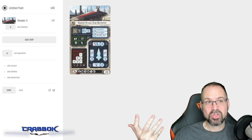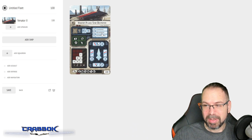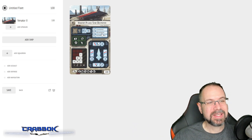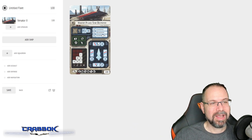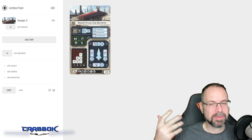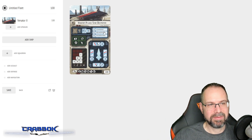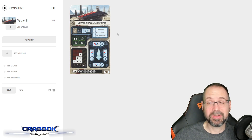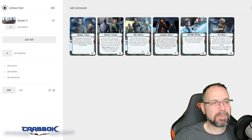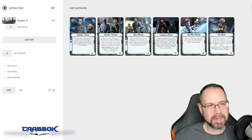Or if I happen to lose one - which will definitely happen over a long game - I still get a lot of value out of this guy. So many times I end up running these guys and I end up running the Sfat Cannons on them and not really running a Venator to truly activate squadrons. I want to really take advantage of that squadron capability that the Venator 2 has.